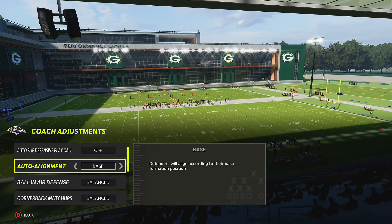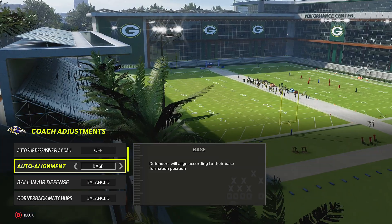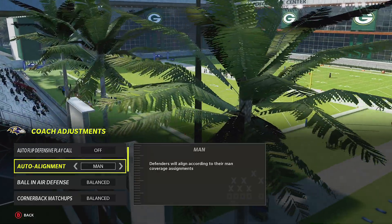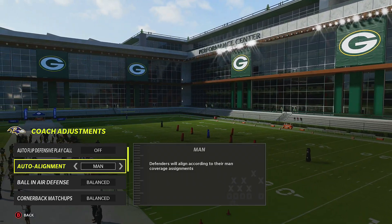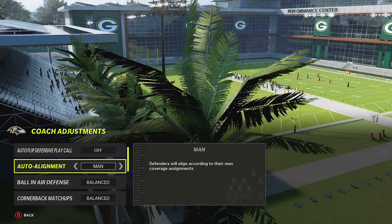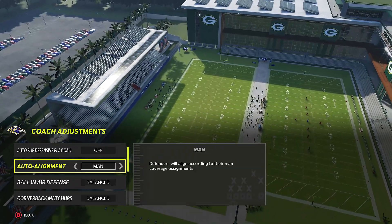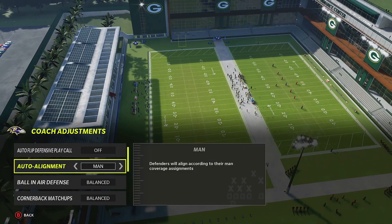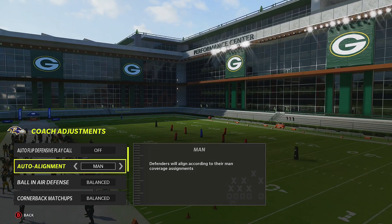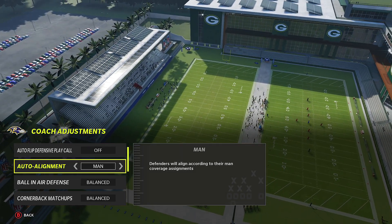If you're setting up blitzes, you want to use base all the time. If you want to hide your defense — you don't want them to know you're running Cover 3 or Cover 2 — use base, it's that simple. For man alignment, defenders will align according to their man coverage assignments. You can come out in zone and man-align your defenders, but big nickel is glitchy when you try to do this — defenders get crisscrossed and all kinds of weird things happen.